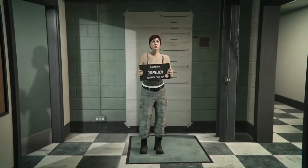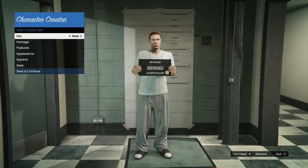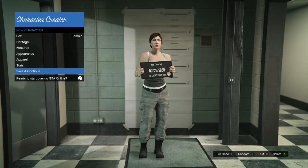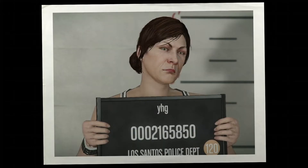When your second character gets in the room, if it ended up being a male just change it into a female. If it ended up being a female just leave it as a female. Go ahead and save and continue, make a random name for it, and then take the picture. Once you take the picture the game is going to go ahead and load you inside of a new session.